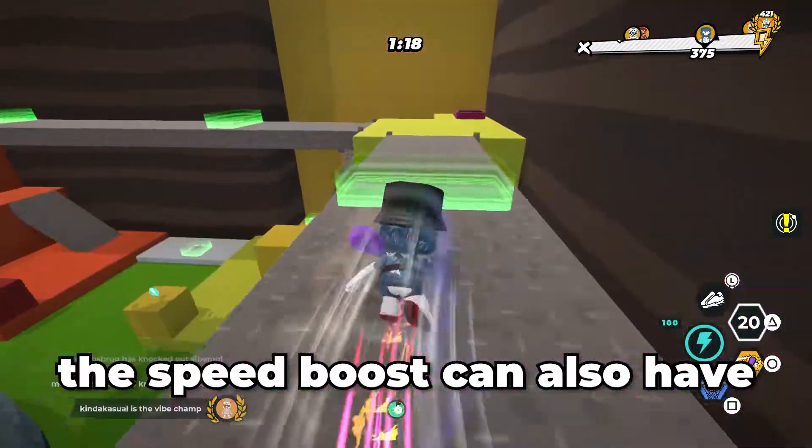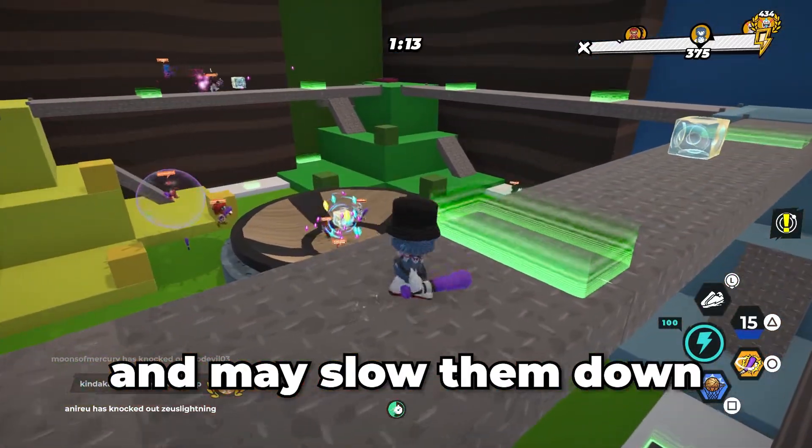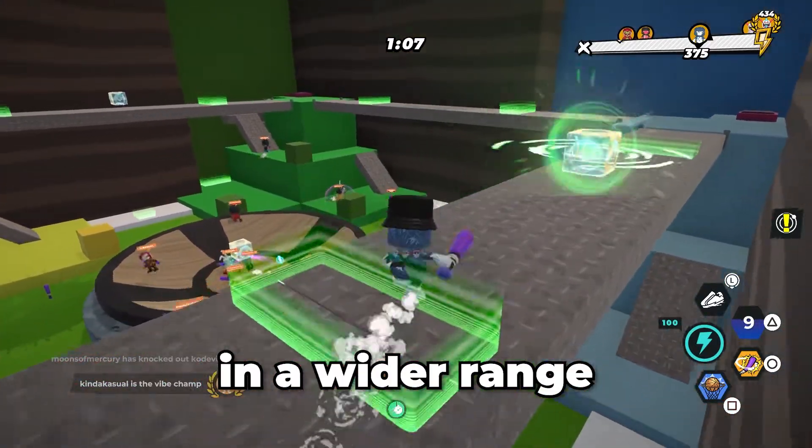The speed boost can also leave a fire trail which can damage others and slow them down. In vibe collect, the dunk and speed boost will help you collect vibes in a wider range.